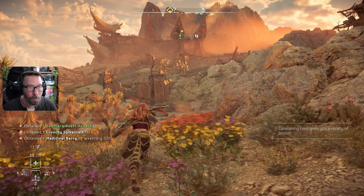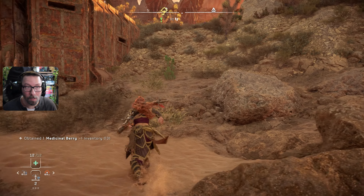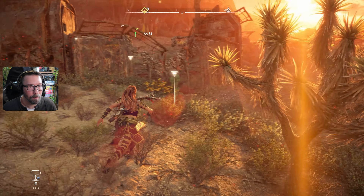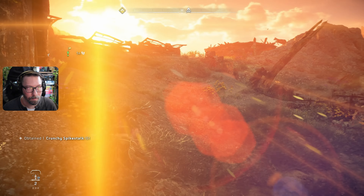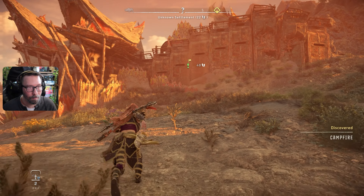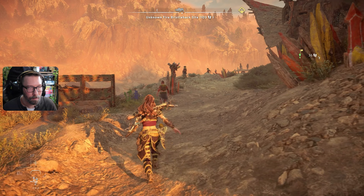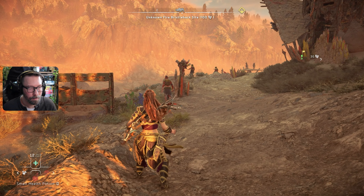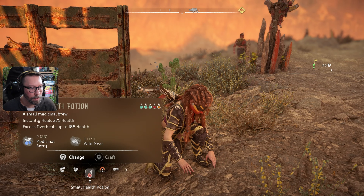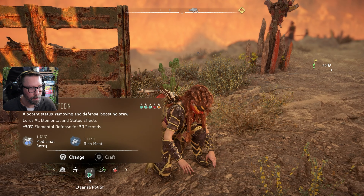Now this place we avoided last time — we ran right past it, but maybe it's gonna give us some information, give us a mission about getting onto that walker, I don't know. Oh, the sun glare — I love it. We don't really have any health potions. Can we make them? Wild meat and medicinal berries. 'Not enough room in your potion pouch' — because we already have potions. Which potions do we have? One medium health. We'll figure it out.